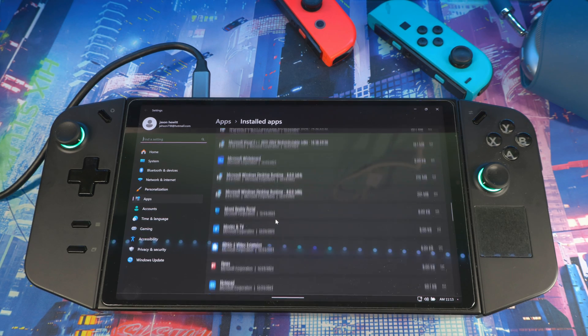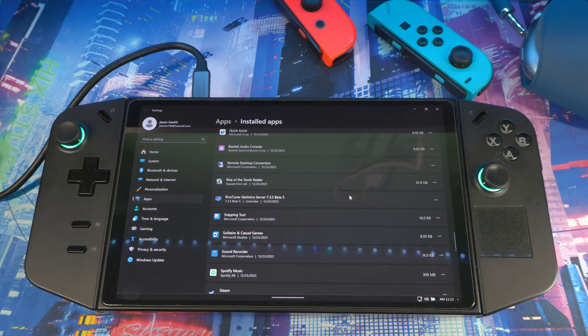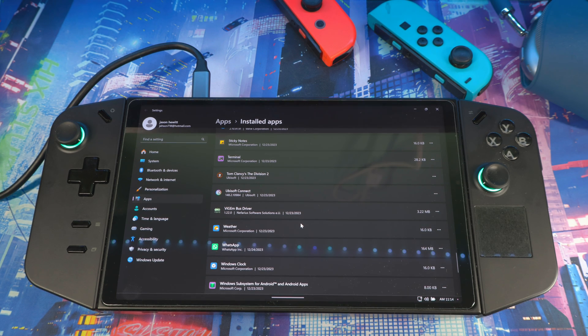Go through the list and uninstall stuff you're not using — News, Notepad, Outlook, Solitaire, anything like that. Anything you delete you can get back from the Microsoft Store, so don't worry. If it's strictly a gaming device, uninstall anything non-gaming. Go through it one by one and remove whatever you don't need.